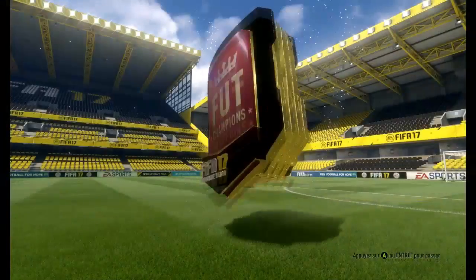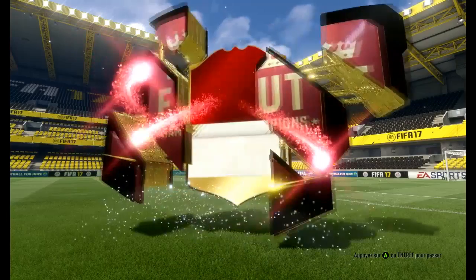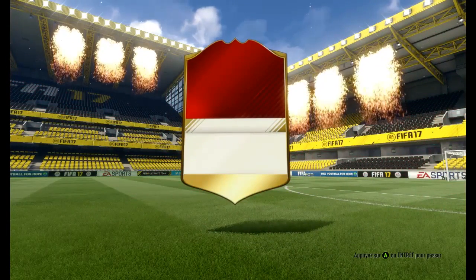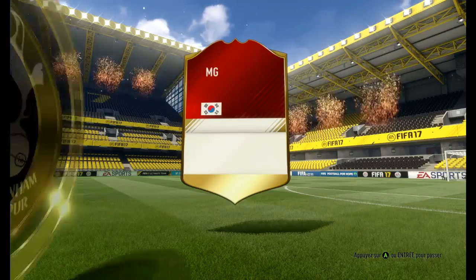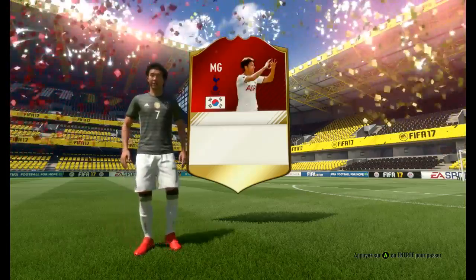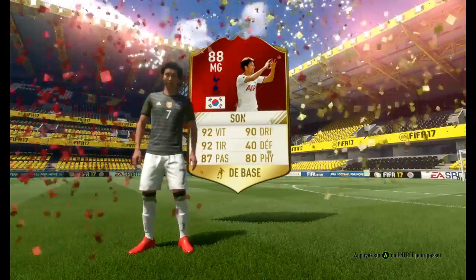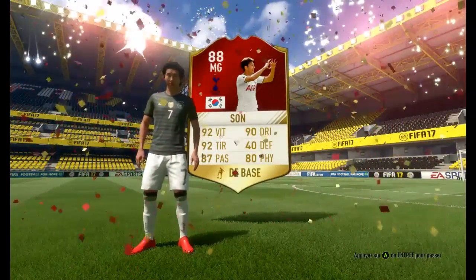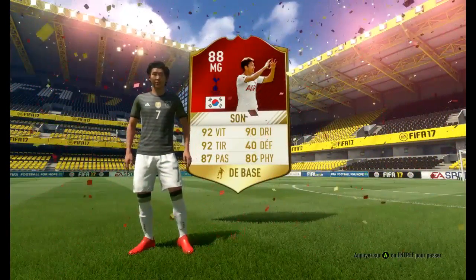When you look at all these pictures that flow around on Twitter, it seems like people have way more luck in those silver one packs. It's just amazing what people pull. Next up, another Hongmin Sun packed in a silver pack again — silver one pack. That's ridiculous. Those stats are brilliant: 92, 90, 92, 87, 80. His Premier League Team of the Season card would look sick.